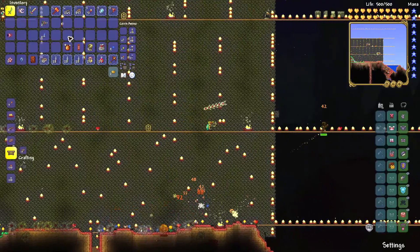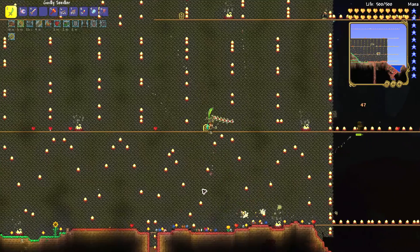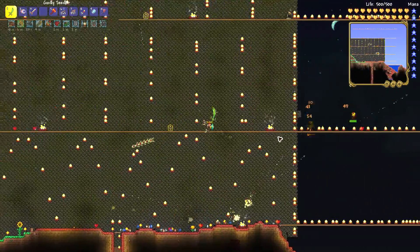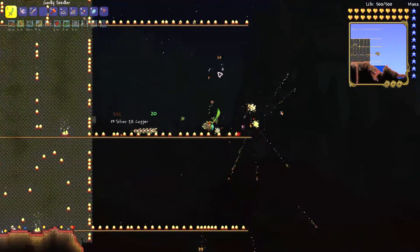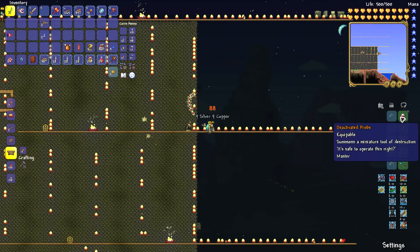Hope that it drops, because it's a 1-in-4 chance. Then you can get your very own mini version of the Destroyer of Worlds, which is super cute. I think he is the cutest of them all, I guess.